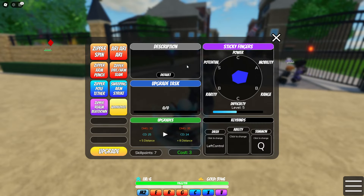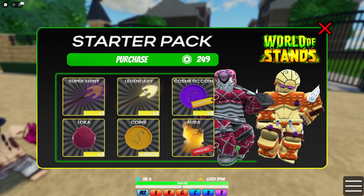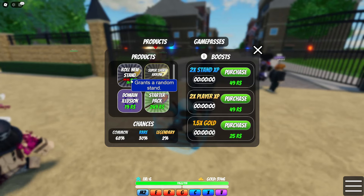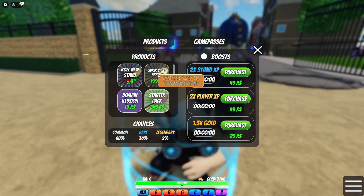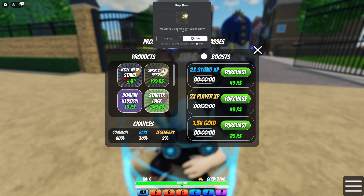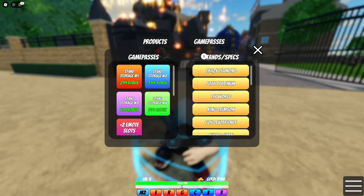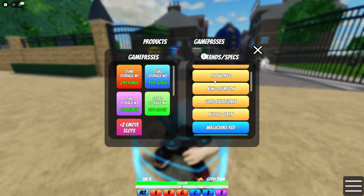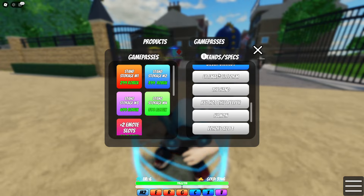We gotta find a stand — where's my stand storage? Okay, we have no stand stored really. This is my stand — we didn't really upgrade anything. There are products: you can buy a legendary stand, there's a starter pack, super shiny. There's all these game passes. Super shiny and the starter pack look good — you can get a super shiny arrow for 200 Robux, which is a great deal. You can also get 2x stand XP, 2x player XP, 1.5x gold. The stands available include Crazy Diamond, Platinum, The World, King Crimson, Gold Experience, and Kill Queen.